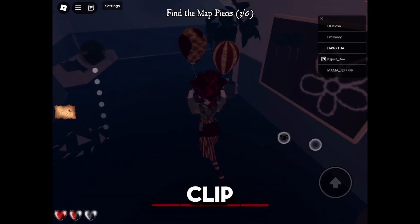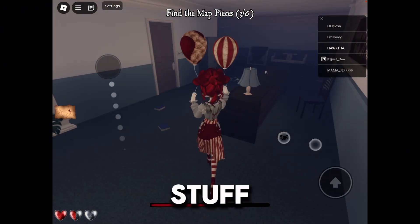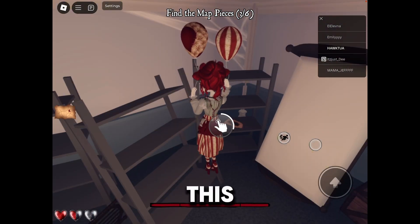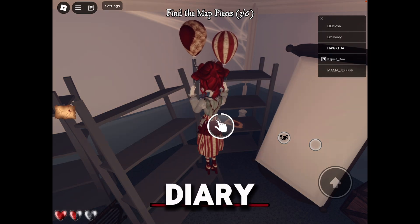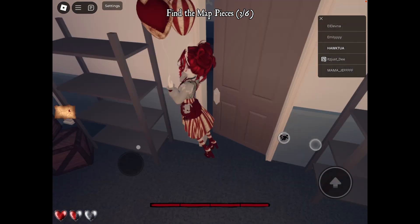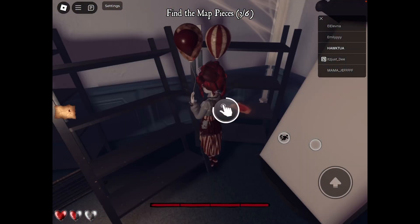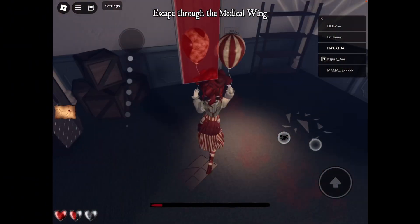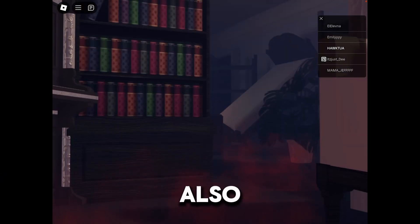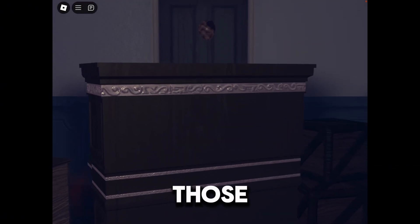I will have an exclusive clip at the end of chapter two, which will be like the diary and stuff. If you want to check that out, make sure to skip to that timestamp to see what's in the diary and the camera. Also, during the race, do not press the jump button nor sprint or else you'll get stuck in the wall and have to redo the whole entire thing. Make sure not to press those two buttons.